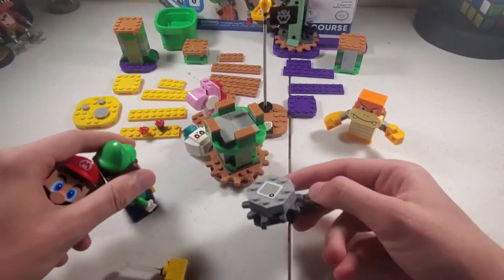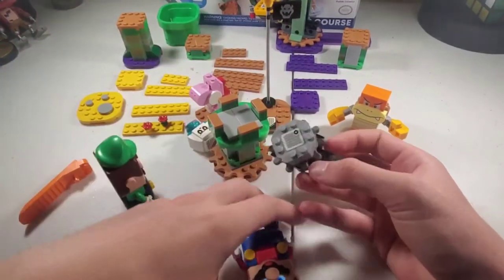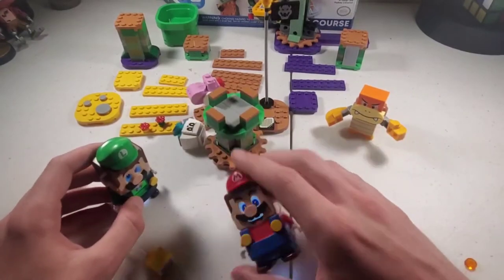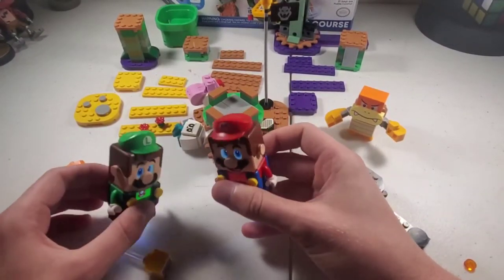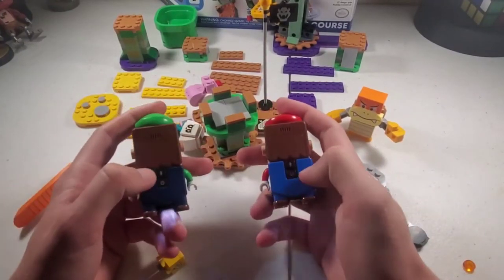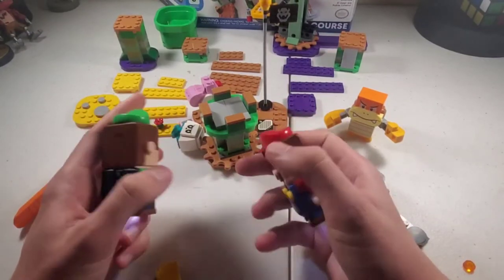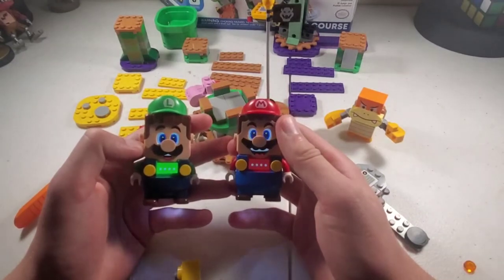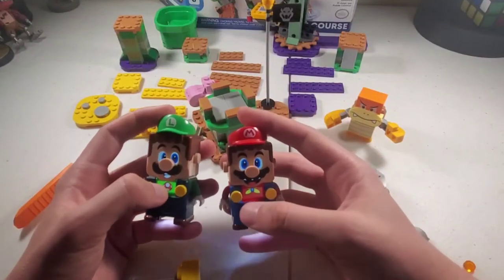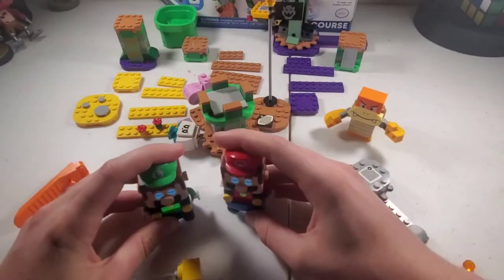Mario can do the same thing, obviously. Remember, he's not included with this. When they fall, they get confused. There is actually another thing with Mario and Luigi — they can connect. You see the two Bluetooth buttons; you press Bluetooth and then they'll just connect. Now they're connected — they get a little cape bow tie. And when you jump them at the same time, they get extra coins.